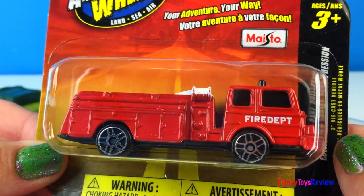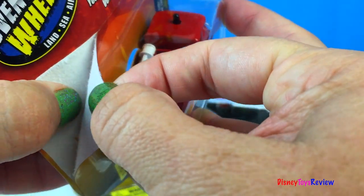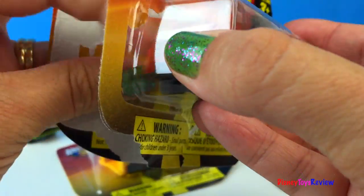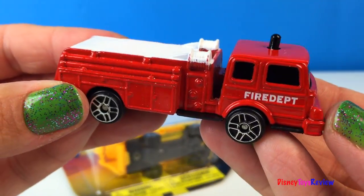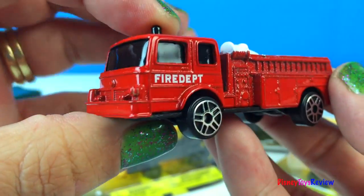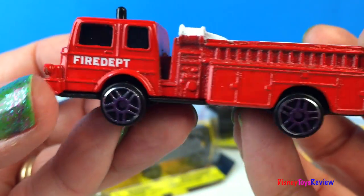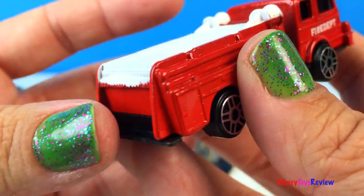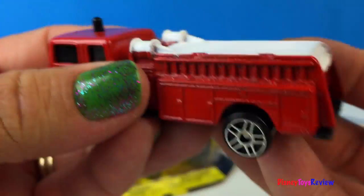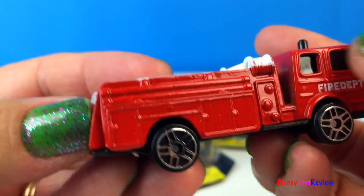Next, we have a fire truck. This is an emergency services vehicle. Look at this red fire truck — it's an old-fashioned fire truck. It has a siren on the top. You can see all sorts of tools. Here we have a ladder, and here we have some hoses.